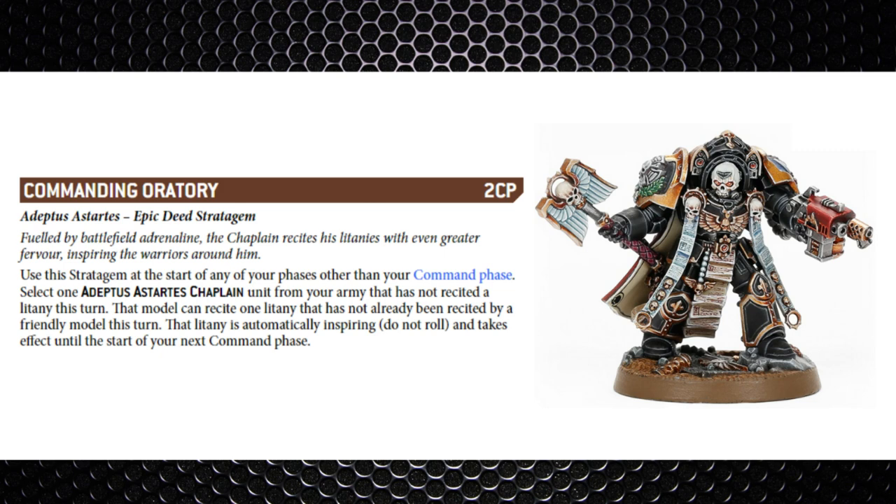The Master of Sanctity gets this for only one command point rather than two. This is really good if you've got a Chaplain coming in from strategic reserves, a teleportarium, or a transport, because he's going to miss the command phase. It's more commonly used on a Chaplain in Terminator armor deep striking in with a unit, so you can use for example the Canticle of Hate to give friendly units a two-plus to charge rolls, or boost attack rolls in general.